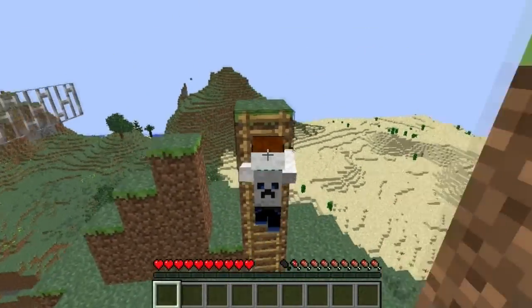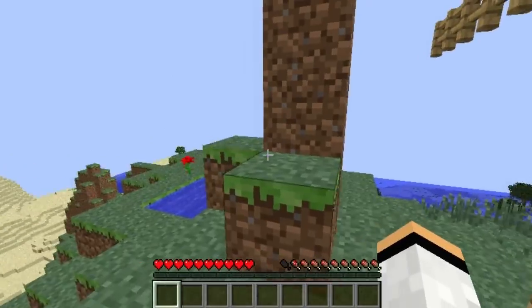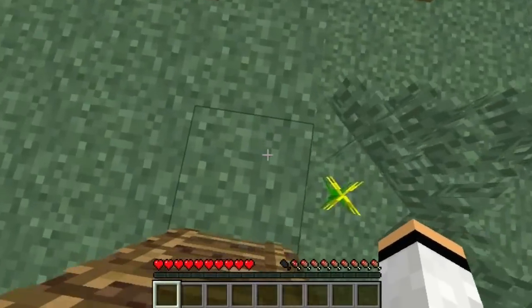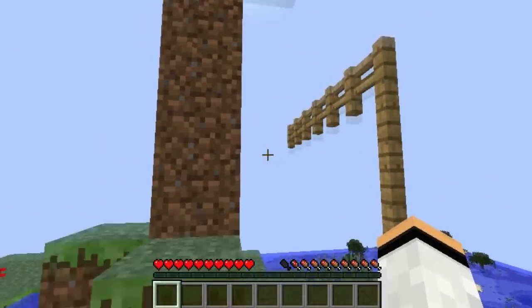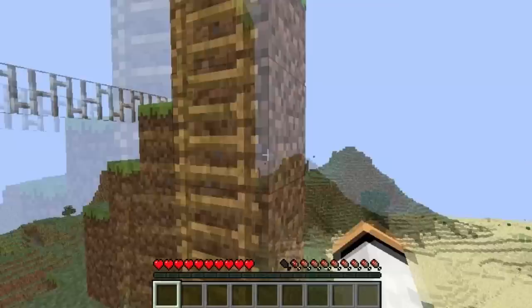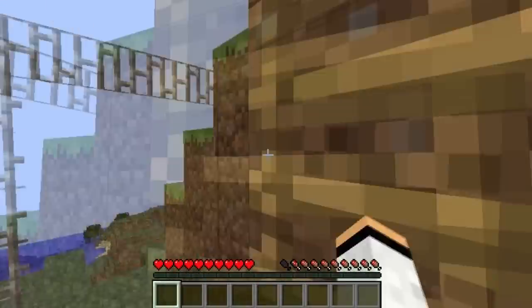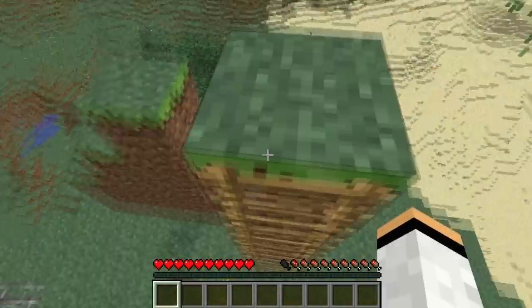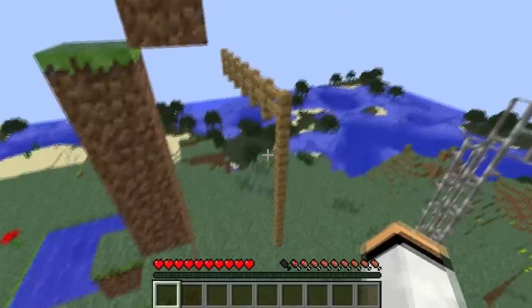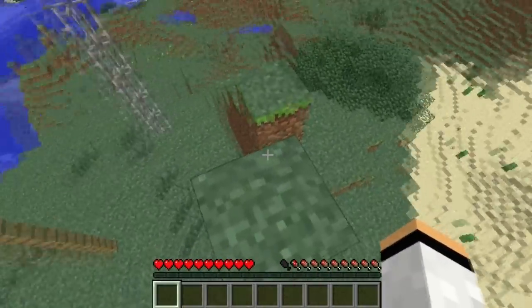The next thing this mod adds is new animations when going up a ladder. But if I turn around while on the ladder, it just doesn't want me to grab. As you can see I'm falling — it's not really a good idea to look in the wrong direction while you are on the ladder.